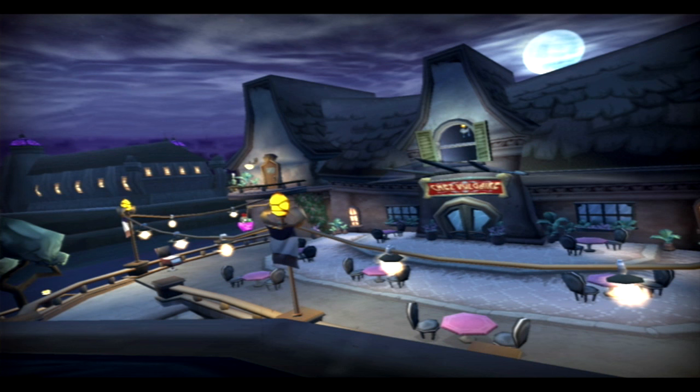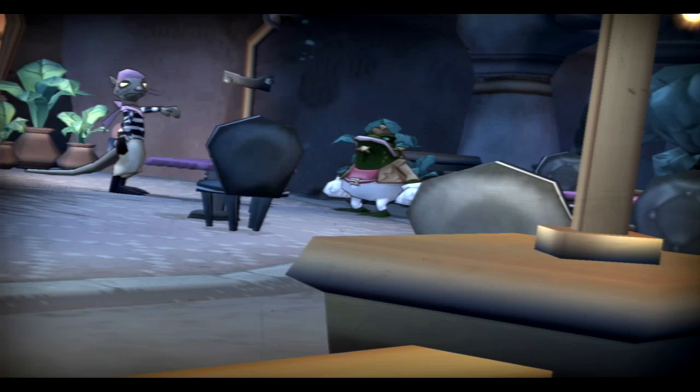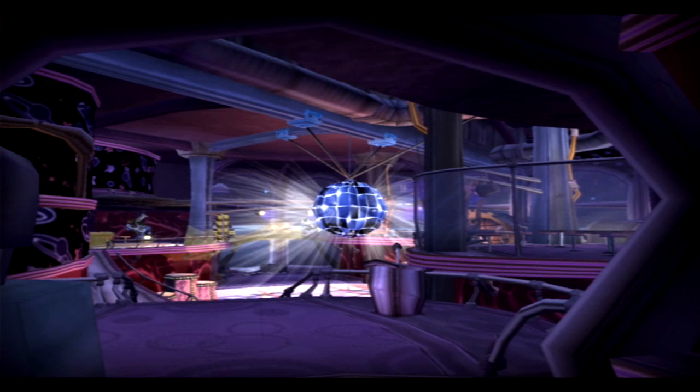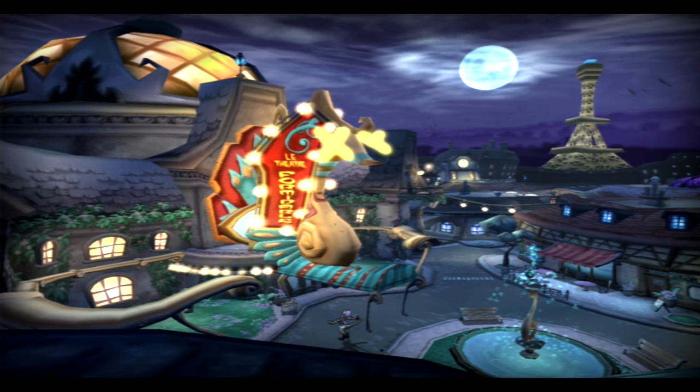We'll need your muscle, Murray, to take out all the exterior alarm horns. We don't want anything to alert the guards while we pull off the big job. And finally, we'll need to get into the discotech to drop this mirror ball.